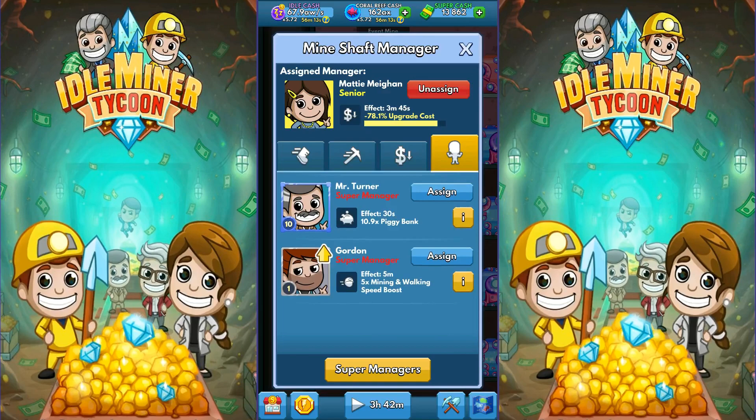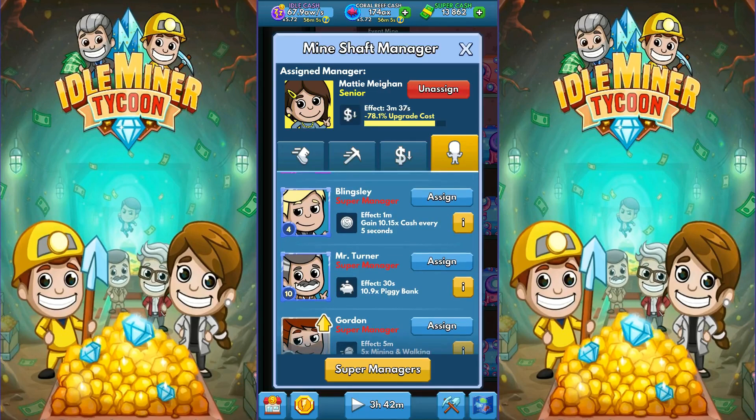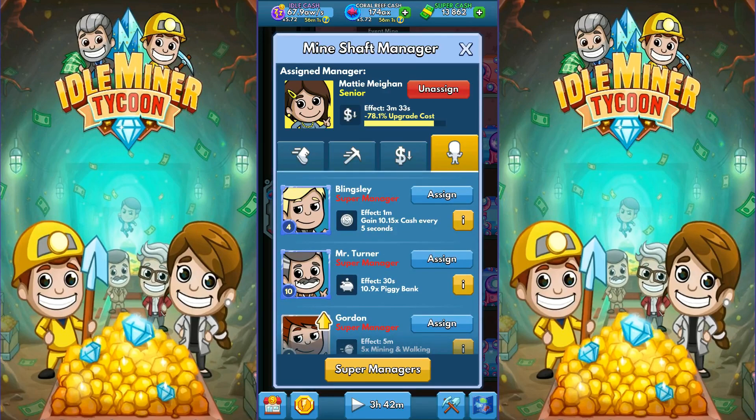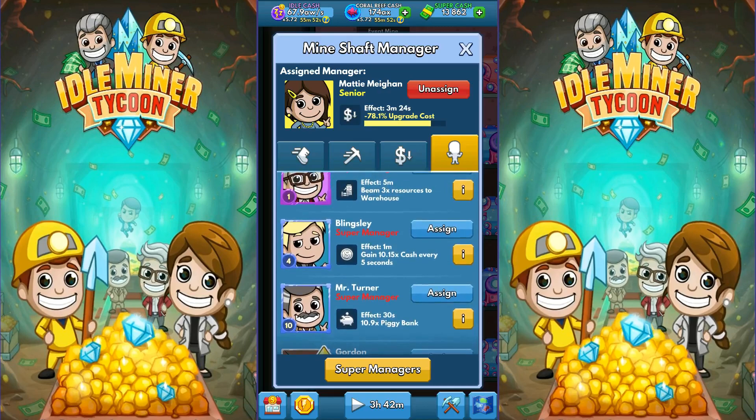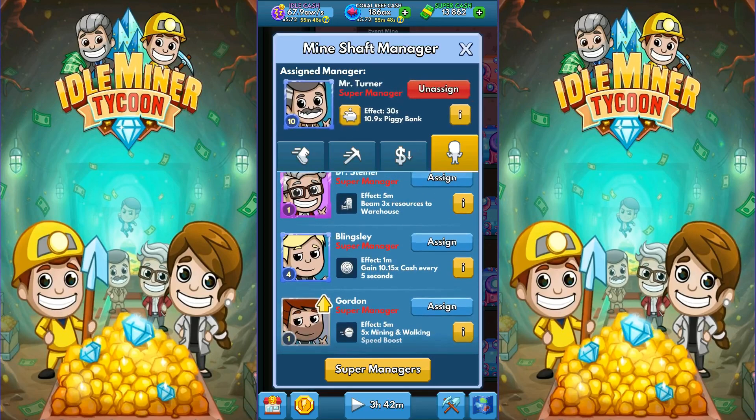I have tested this new super manager down here. It's not really entirely useful for my purposes. Basically, the other ones all shoot the money right to the top — this just creates a lot more money in a mine shaft, but the money still has to get up there. So if you're behind, it's not really going to help very much. But these three, for me, they shoot the money right up — that's very useful.